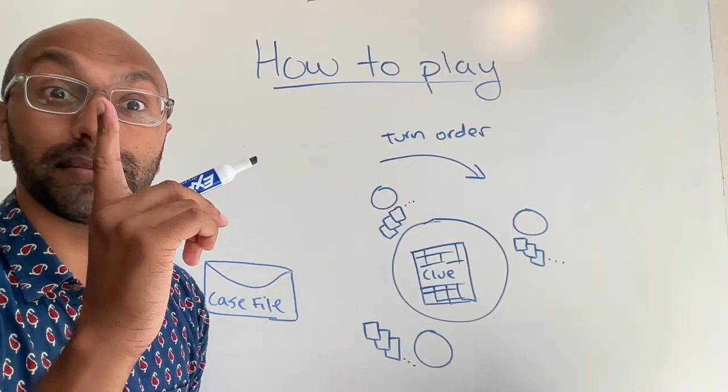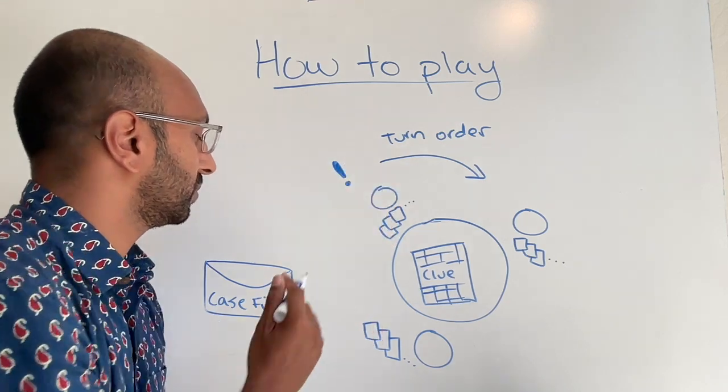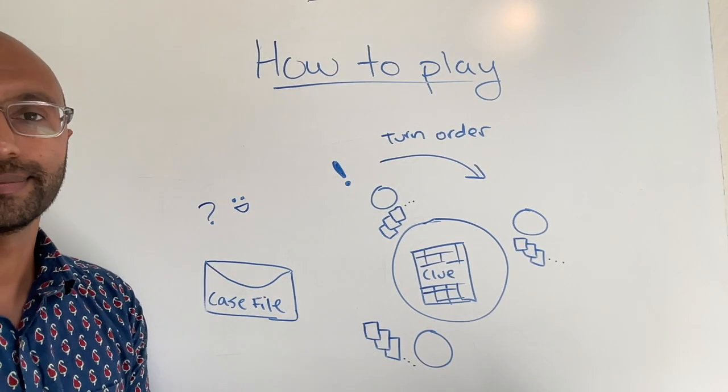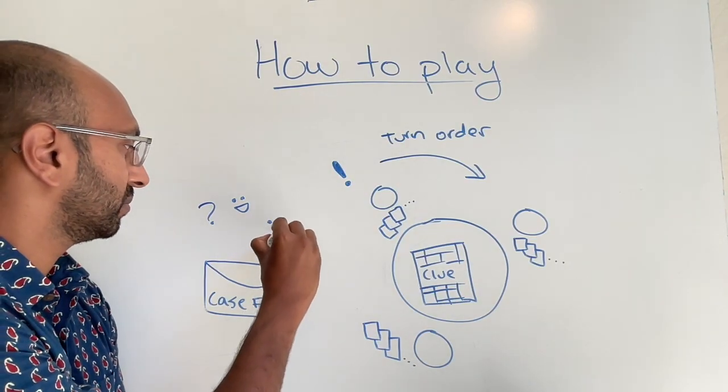Once a player thinks they've solved the murder, they make an accusation saying who did the murder, with which weapon, in which room, at which point they open the case file themselves to see if they're right. If they were right, they say ha and rub it in everyone's faces. And if they're wrong, they go into a corner and cry while everyone else continues the game.